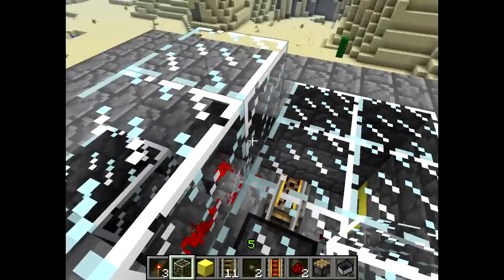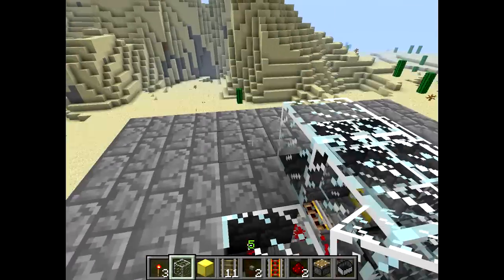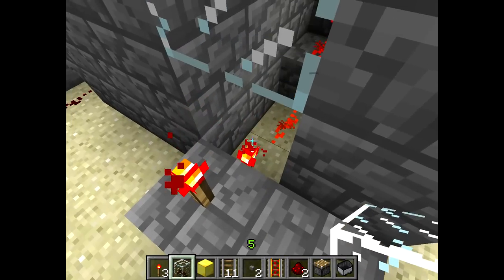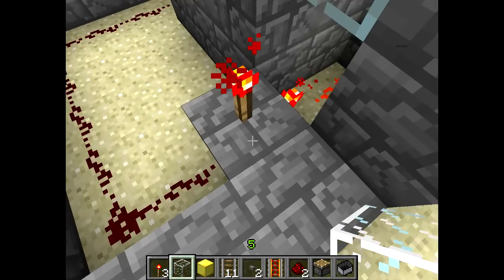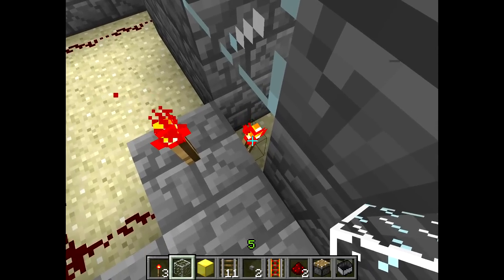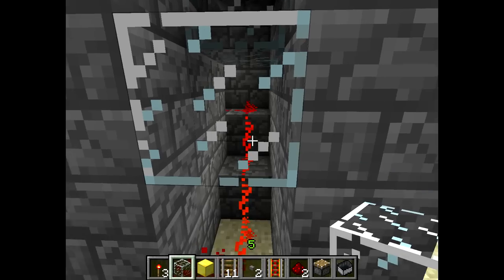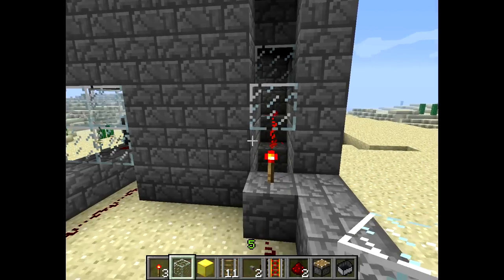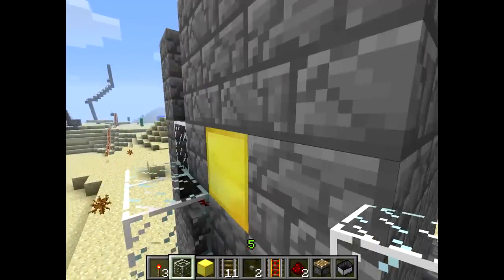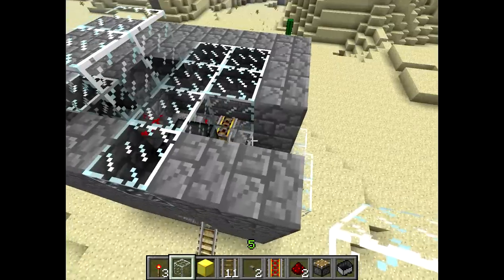You run it down from your piston, run it through here, then down here is the really important part, because you have the inverter here, which is just a block with a redstone torch on top and a redstone torch on this side, facing the redstone wire coming down from the piston. Then you run the redstone wire all the way around to the other side, and then up to your button.